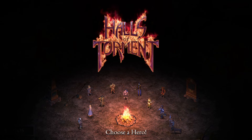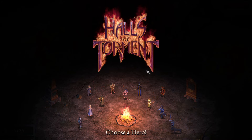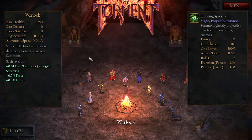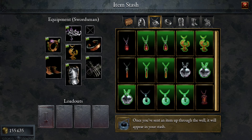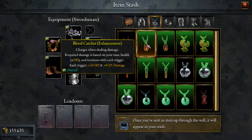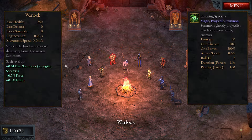Hey guys, welcome back to the channel. We're here in Halls of Torment. I wanted to do an end game discussion video today. We're going to talk about this Blood Catcher item and the gear in general, and ask what's kind of going on with the gear here and is this item okay the way it is. I don't think it's really balanced right now, and I think they're probably going to nerf it at some point.